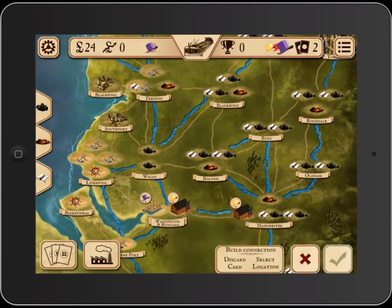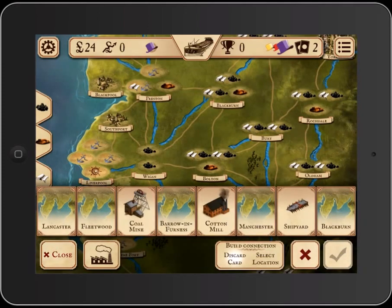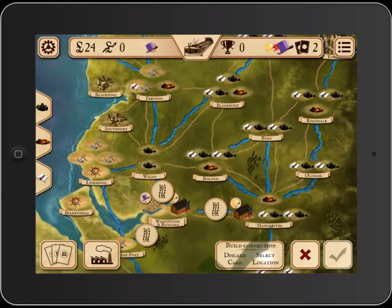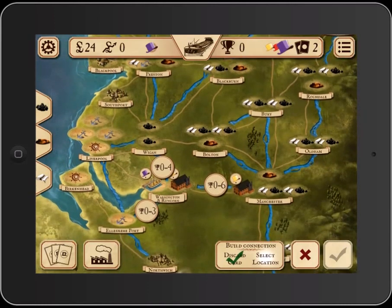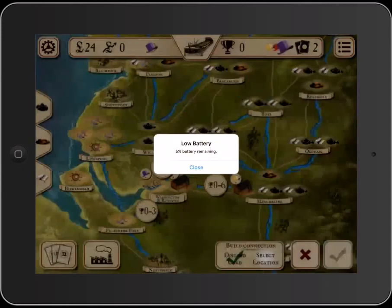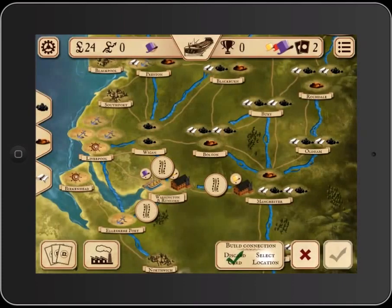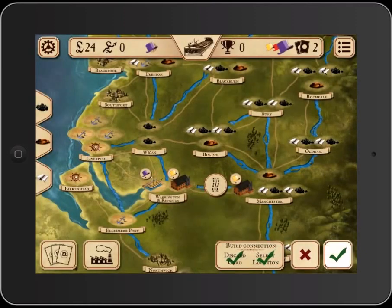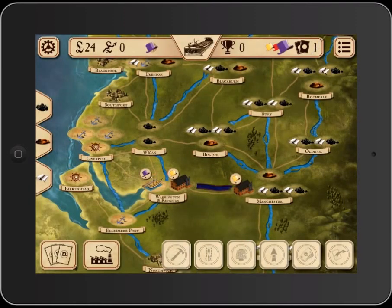Anything I can do is highlighted. So if I pick canals, I choose what card I want to discard and it will show me where I can build canals. It will also show me how many potential points it will be worth by the end of the round, because you want your canals connected to buildings that have completed. A really nice feature. I can still cancel this or spend three to build the canal — that's my action — and then move on to my second action.